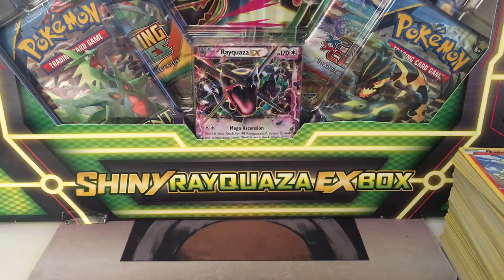So here's our second EX box, a shiny Rayquaza one. It's a Christmas gift from my girlfriend, thanks to her. It's a rather old box. You can see the newest booster packs they have in there — it's the Ancient Origins, so it's like four expansion packs ago.